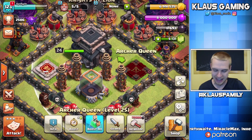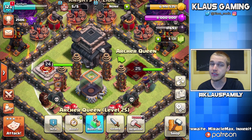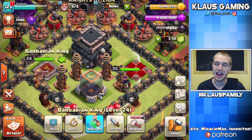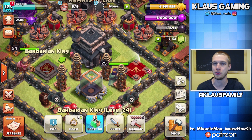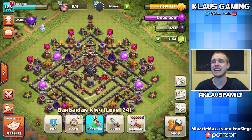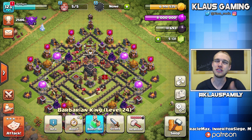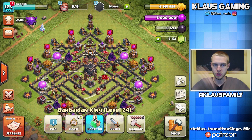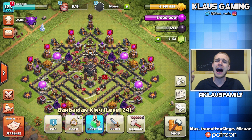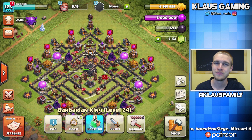I hope you guys are too. Be looking forward to next time when we start accumulating Dark Elixir again to either upgrade this queen to level 26 at 119,000 Dark Elixir, or the king to level 25 at 100,000 Dark Elixir. Likely the king will go to 25 first, but we'll just have to see. But for now, guys, that is it for me. Thank you all so much for tuning in. Like this video if you did in fact enjoy it, and hit that subscribe button. Join the Klaus family if you haven't done so already for daily gaming videos. I love each and every one of you, and I will see you all again next time.